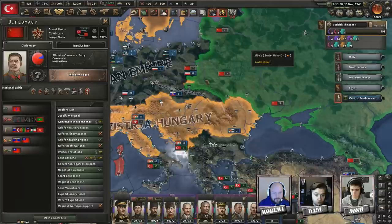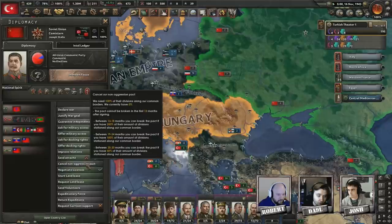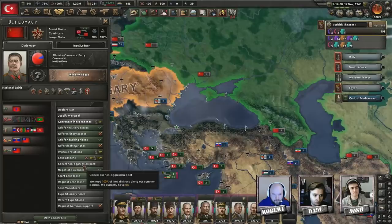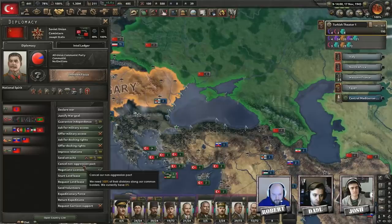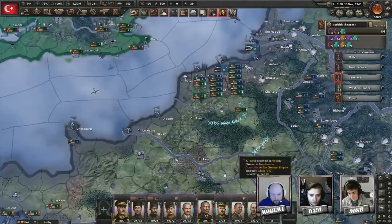I don't have a non-aggression pact with the Soviet Union — I can't justify against them. We need some divisions on the borders before we can cancel it. I think it's you that has it. I am the faction leader so I can justify them — it's fine. I took a non-aggression pact with them a long time ago just for extra safety so they wouldn't randomly attack me.